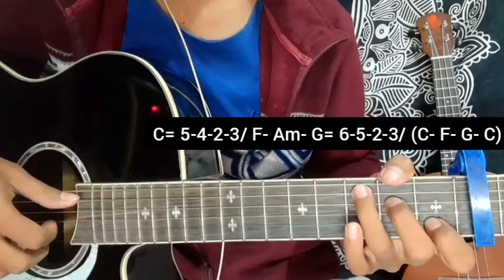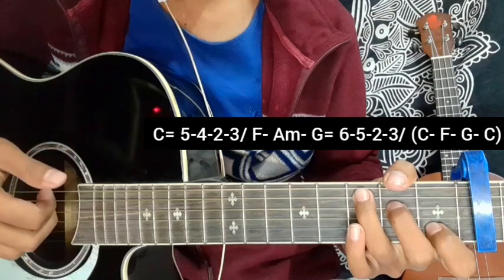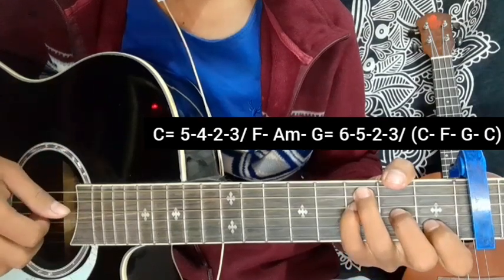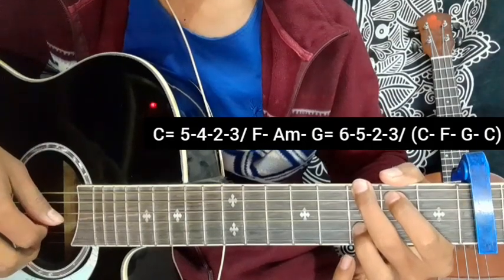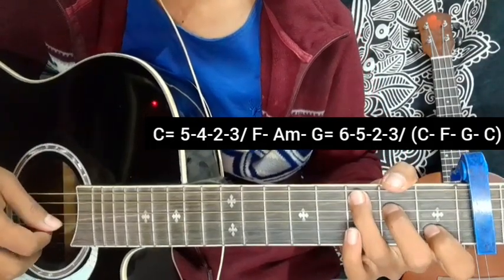After the second chord progression, the same way — plucking 5 4 2 3, C Major chord. After F, the same way. G Major chord, just for plucking, 6 5 2 3. Last C Major chord ending, 5 4 2 3.